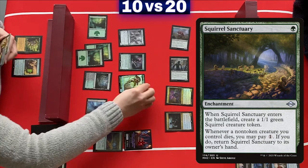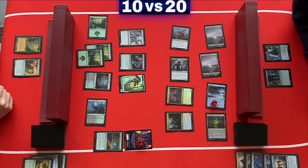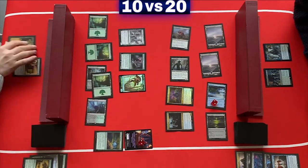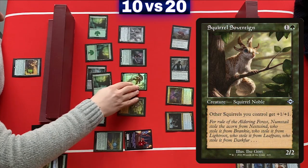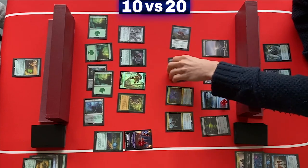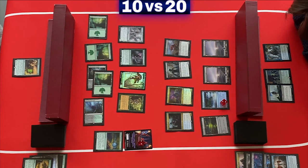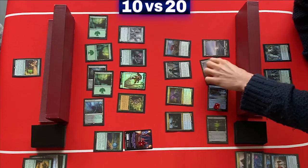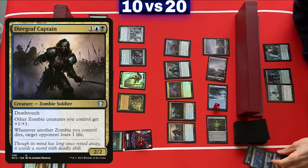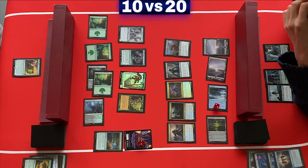Here is a squirrel. Can the squirrels amass enough defense? Here is a Squirrel Sovereign, meaning all squirrels now get plus one, plus one. Back to the zombies — they have Jissa and Giraffe, and that's a very important card. They missed their fifth land drop, so let's see what they play. It's another zombie lord — the Dire Graph Captain — giving other zombies plus one, plus one, and it can also drain when zombies die.